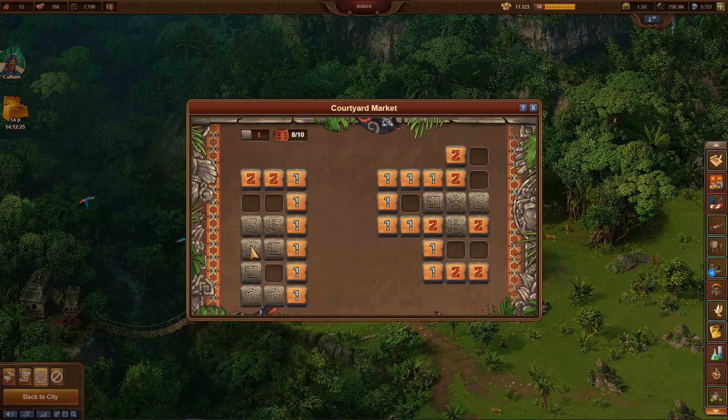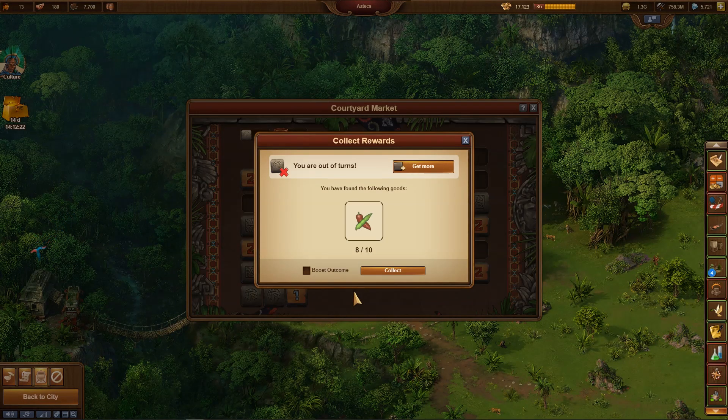Such mistakes can happen — this is not dramatic. It costs a vegetable in the end. Maybe it is broccoli, then it is not that bad. Then I click on one of the four tiles on the left — also a miss. So I get only 8 of the 10 possible vegetables this time, unfortunately.